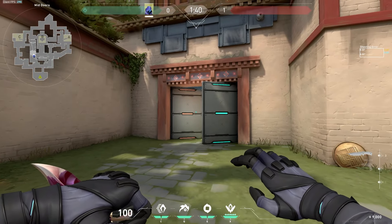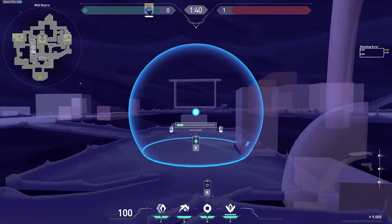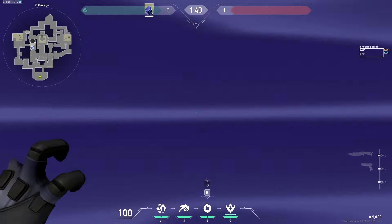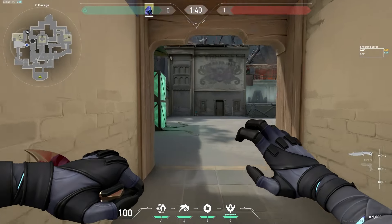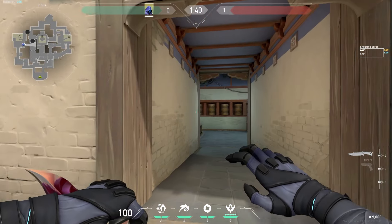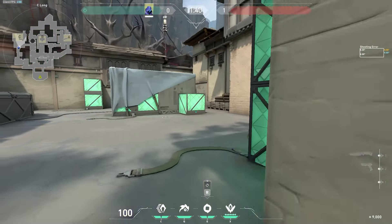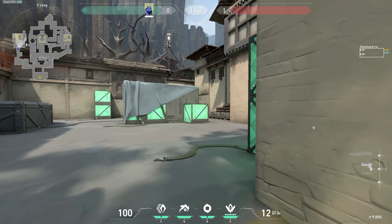In your ranked games, you'll probably be pushing the C site through garage. So you want to throw a smoke like this and a smoke like this. Similarly, if you're pushing from only C long, then you want to throw a smoke on garage like this.